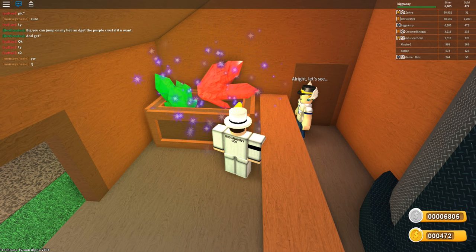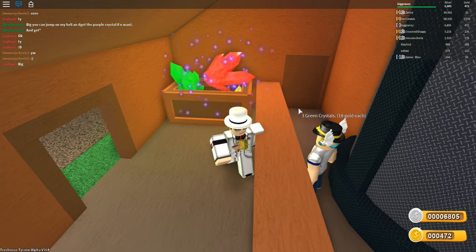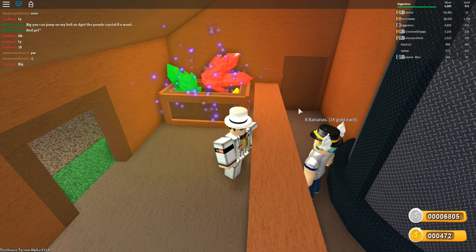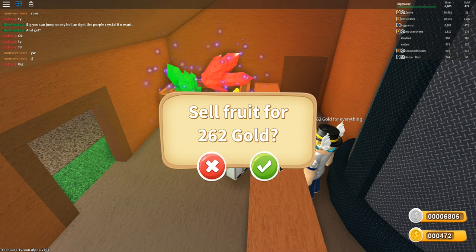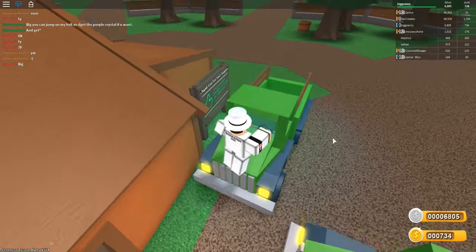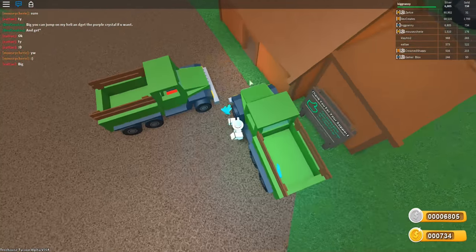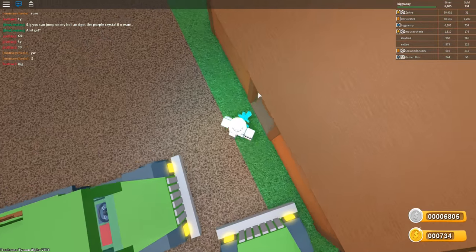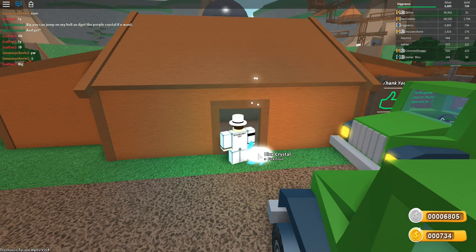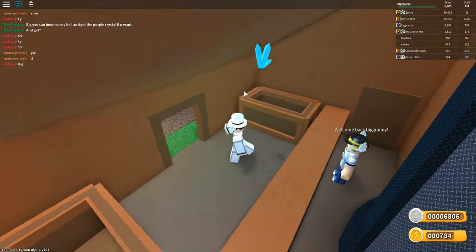We're gonna sell the blue crystals. How far are we? Three green crystals, eight bananas, six red crystals — they'll pay 262 gold for everything. Yes! Hey Granny, and then the blue crystals. I know what we can do — if you follow me all the way back to the big bananas, I can boost you off my helicopter and you can grab them. For some reason I can't combine these blue crystals, oh well.